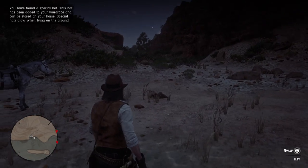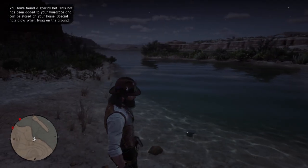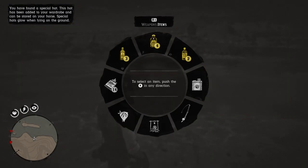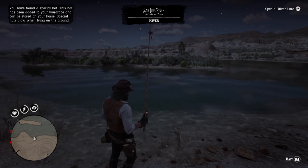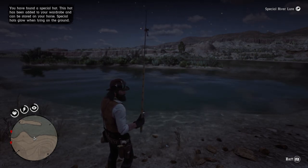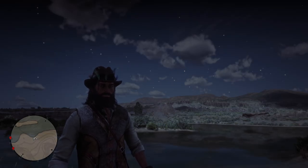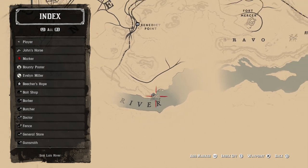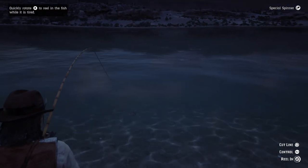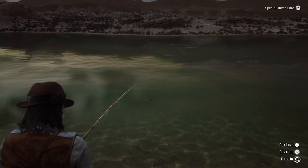One thing I want to address before we end this video is the legendary channel catfish. In Red Dead Redemption 2 there are only 13 fish — this is supposedly number 14. I fished for this thing for about an hour using a special river lure as well as a special spinner and I actually couldn't find anything. The craziest thing is that when you open up your map, you're actually going to see a picture for a legendary catfish on the map. I fished for over an hour and couldn't find anything, so I went on the internet to try to figure out what's going on. It turns out this fish is not catchable, or at least people say it's not catchable.